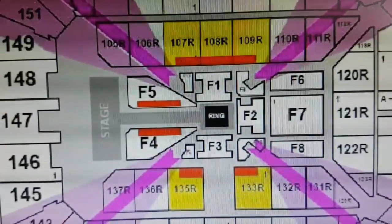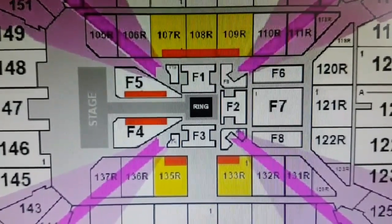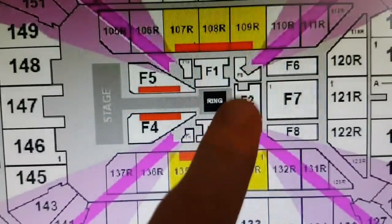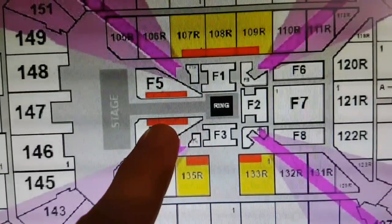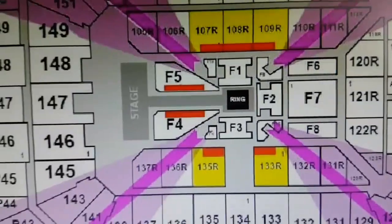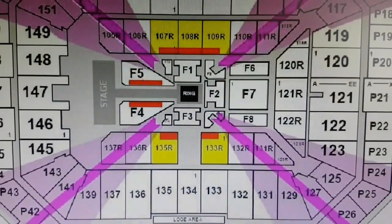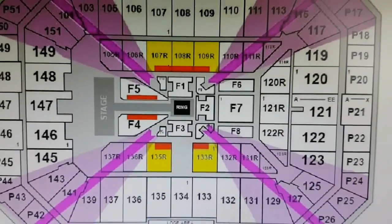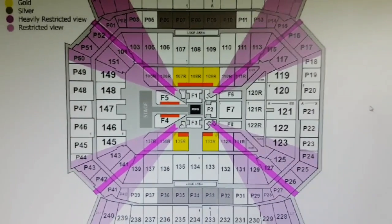I purposely didn't want to spend the money to sit around F1 — and I'm not the tallest guy, so I didn't want to be hiding behind a sign. I've got mixed feelings: if I was in platinum and got seated in F5 or F4, you'd have a great view of wrestlers coming in and out of the ring and be fairly close, but I'm not sure what the view is like when the actual match is kicking off.